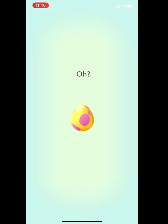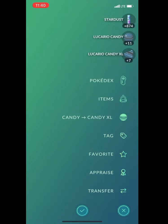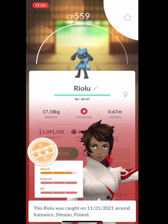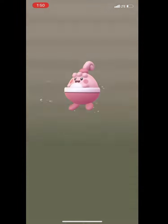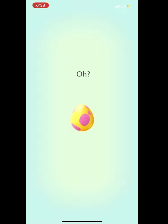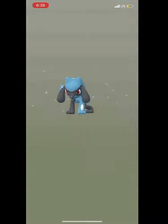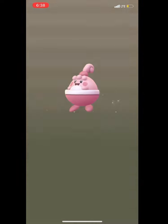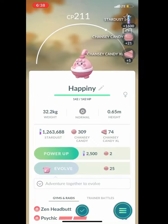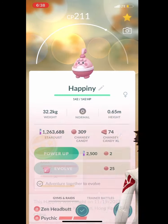Here's another Mime Jr., then another Riolu at 559 CP — I thought 93% but it was actually a 96% with 13/15/15. CP was a little lower but still a 96, my highest IV Riolu, which is pretty cool. Then we got Riolu again and you can see the XL slowly going up. Then this egg right here: Happiny, a nice 211 CP — that's a 98%; 212 is the hundo, so very close.